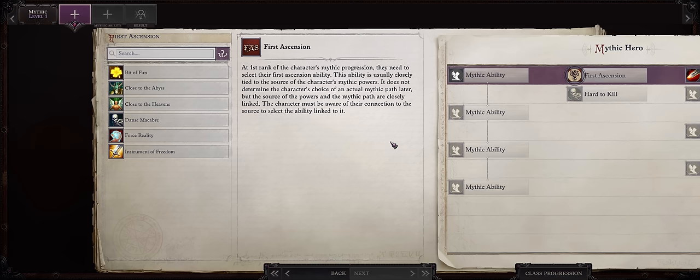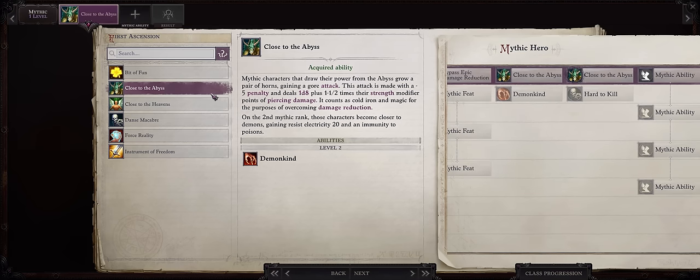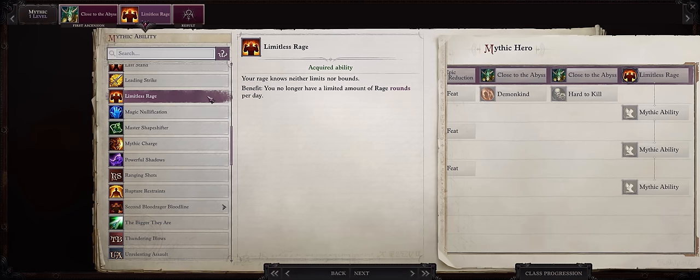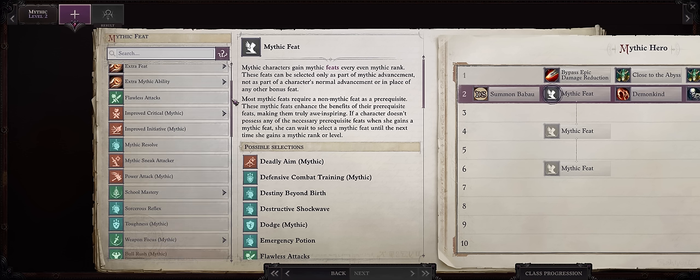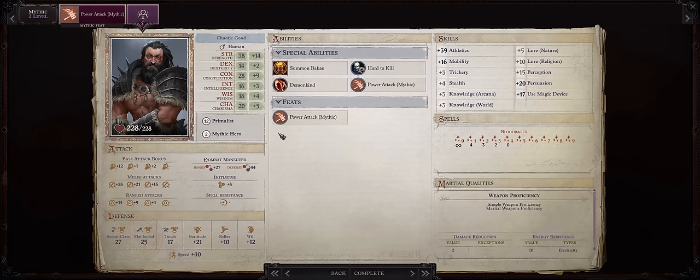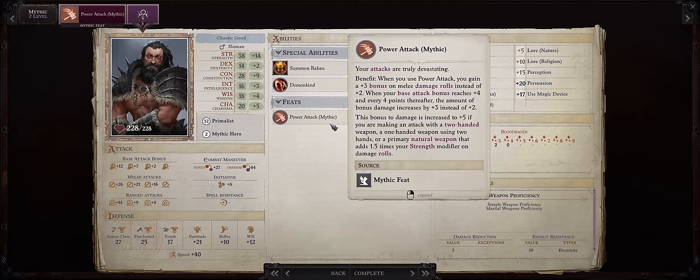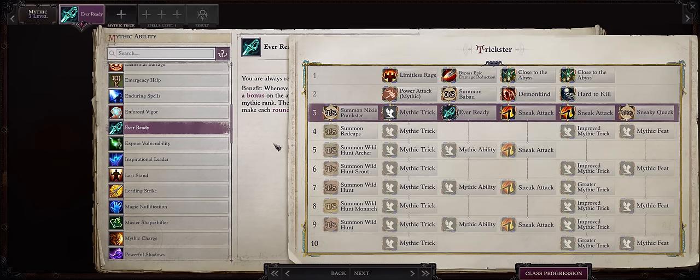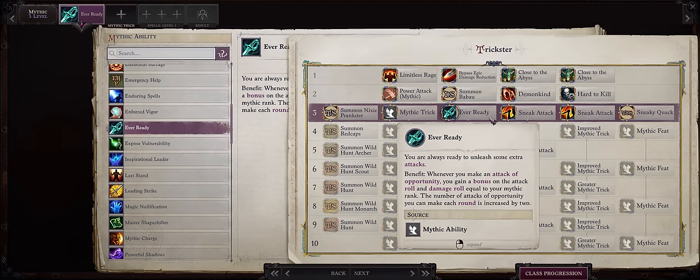Now let's talk Mythic Progression for our Blood Rager Trickster. Close to the Abyss as always — the must-have for melee characters. The Gore Attack means an extra attack per round with lots of extra damage modifiers on top. For Mythic Level 1, as with almost any Rager build, you'll want Limitless Rage so you can permanently have your Rage bonuses. For Mythic Level 2, Mythic Power Attack — since we are two-handing, we get a massive bonus from this, especially as we get more base attack bonus from leveling up. For Mythic 3, Assured Strike — always amazing, but especially overpowered for Tricksters since it has amazing synergy with critical hits, and Tricksters have the ultimate critical range possible.